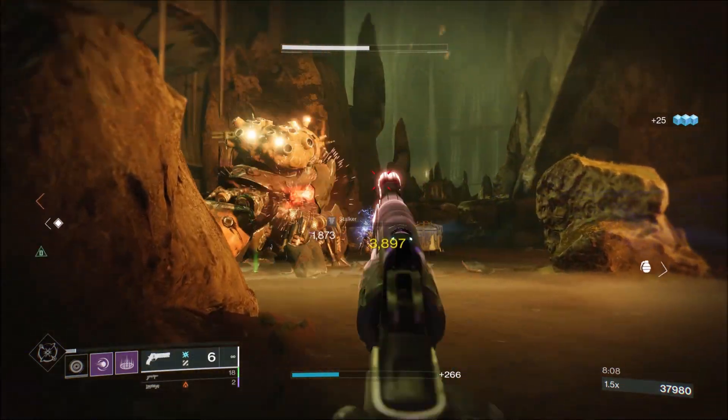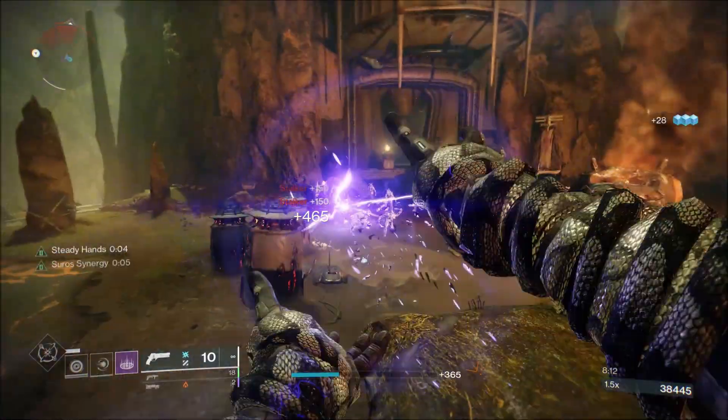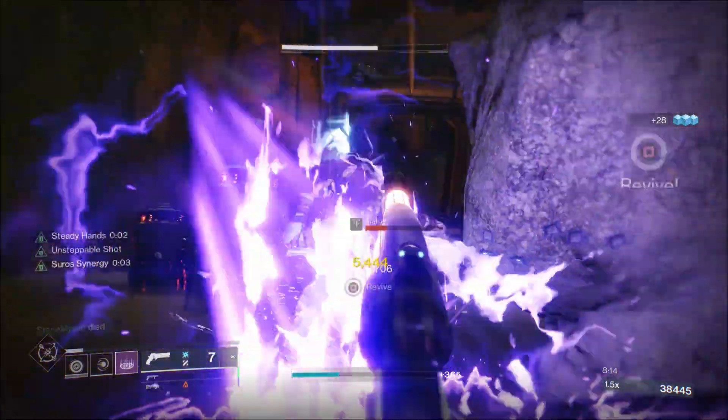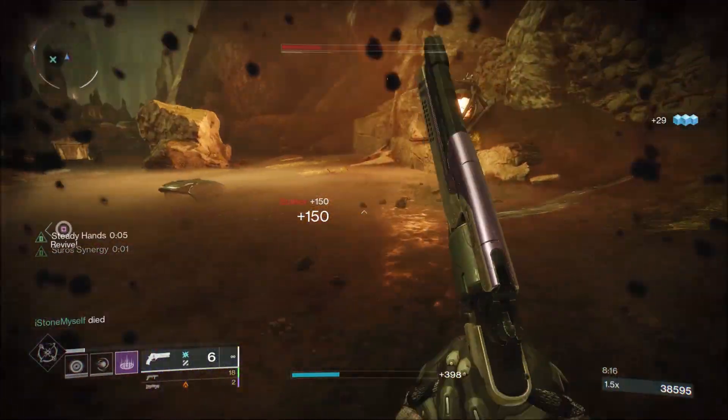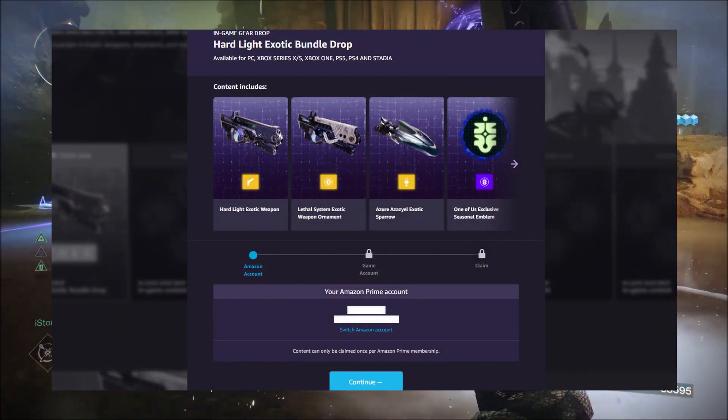Once you've got your free trial active, you want to go ahead and cancel your Amazon Prime so that you're not billed after the 30 days is up. Once you are signed in and ready to go, you want to search up Destiny 2 and go down to the in-game gear drop — Hard Light Exotic Bundle drop.